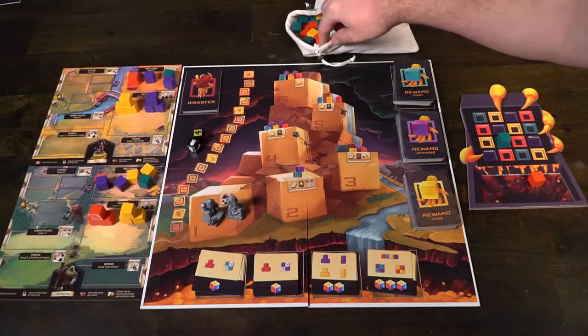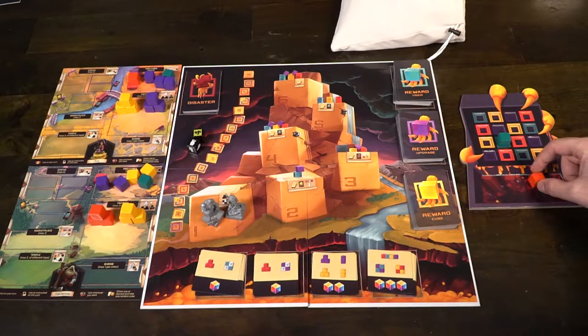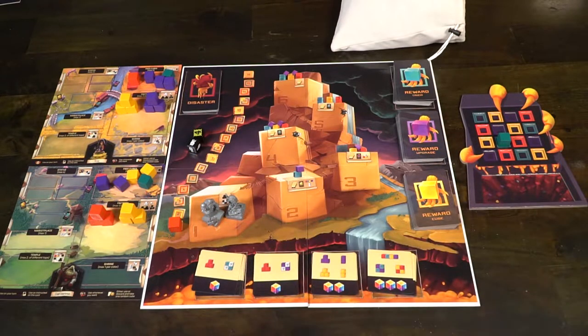Then the next player will get to choose a cube and place it in their free cubes area. And finally, the last cube remaining is going to go onto the track for the number of rounds in the game. There's a total of 16 rounds and after the 16th cube has been placed, that will end the game. If you put a cube of the color required on that space — for instance, this is a purple cube — the feeder would choose one cube of their choice and place it down into an area on the feeding board. And then you would go ahead and rinse and repeat.